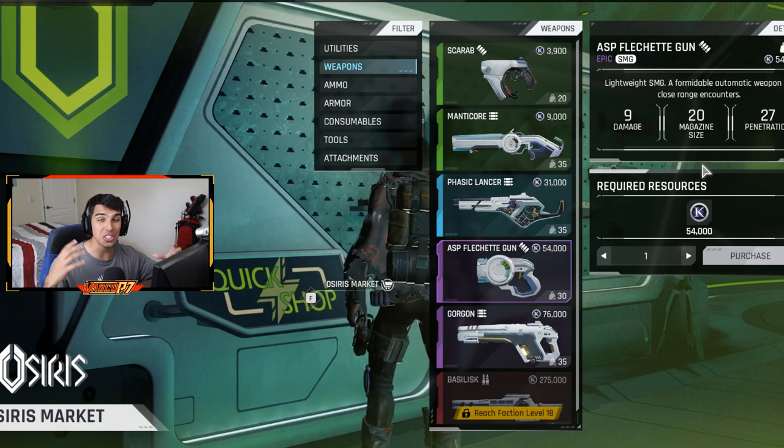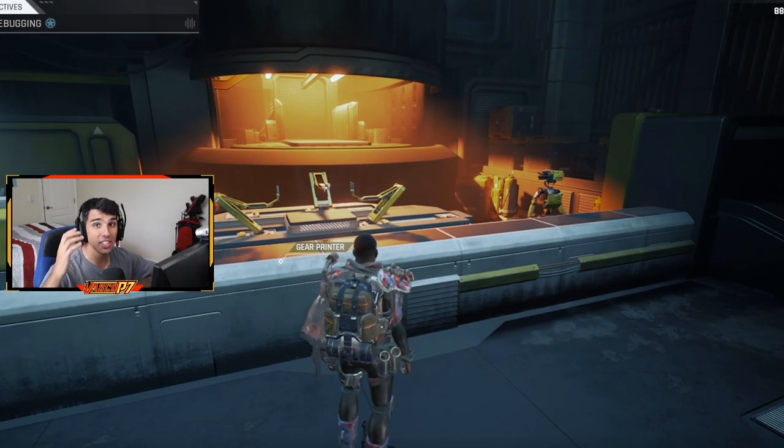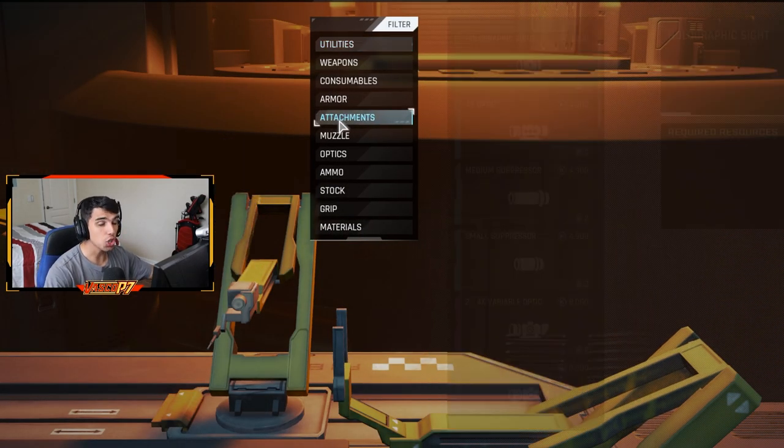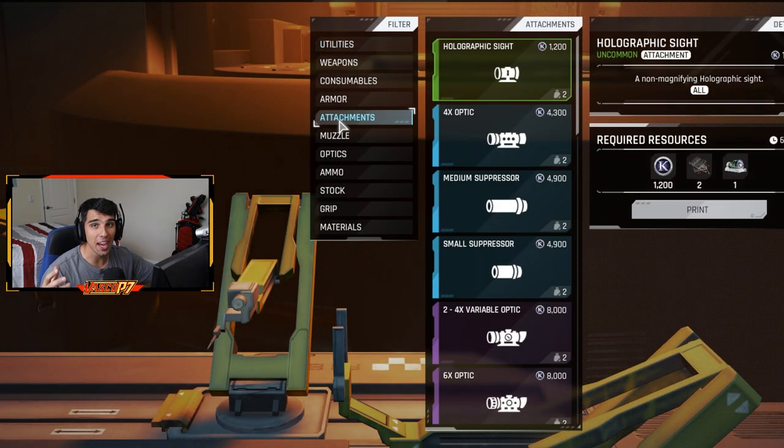Let's go into the attachments and see what this gun needs to be at peak performance. If we go over to the gear printer, you're going to need three main attachments for this weapon, and these are super easy to craft depending on where you are in the game. The first attachment is the holographic sight. The iron sights are just a little too close quarters — too thinned down. The holographic sight opens up a much larger area for you to see the enemy and what's going on around you.